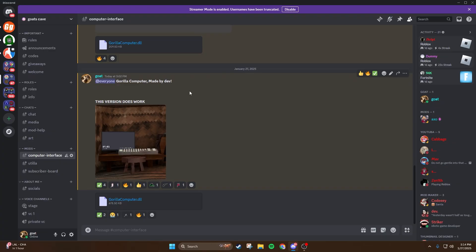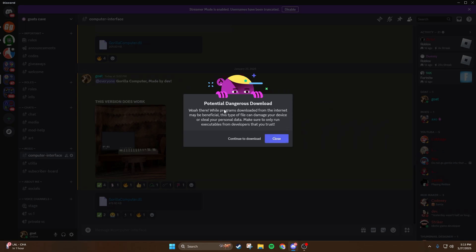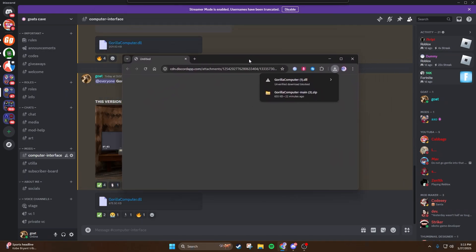Thank you to Dev for making this mod — this is not made by me at all. Then click download on Guerrilla Computer. It's going to say that it's a dangerous download, but it's not. Dev has made some of the most legal mods in Gorilla Tag. Click continue to download and it's going to download on your monitor.